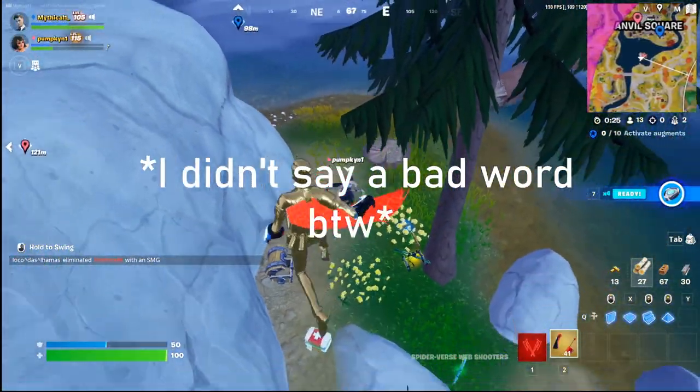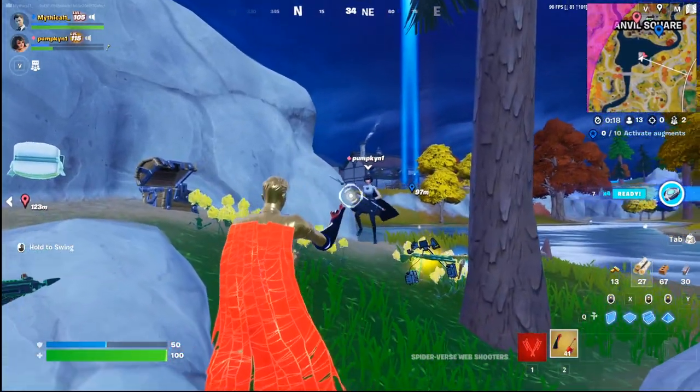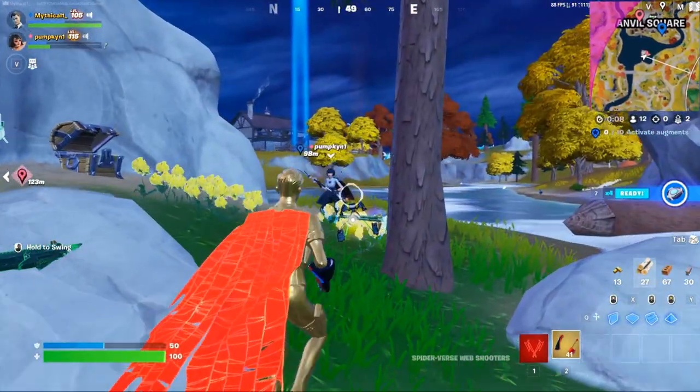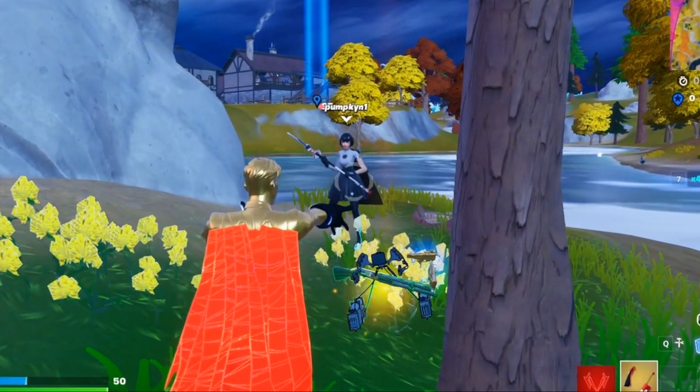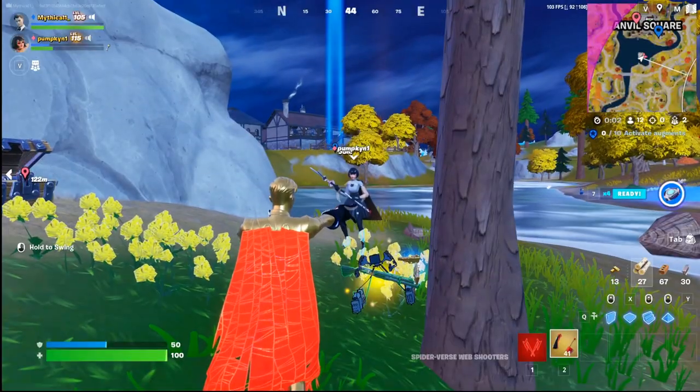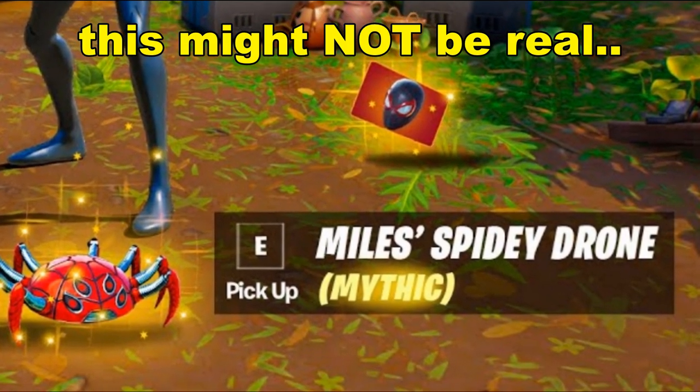Since the Spider-Man mythic can literally drag any weapons, I'm gonna try to drag a mech kit and a Maven auto — can it drag a teammate? Testing it out right now. Three, two, one — I am literally clicking and holding the swing and it is not dragging. Pumpkin, that myth is literally busted.